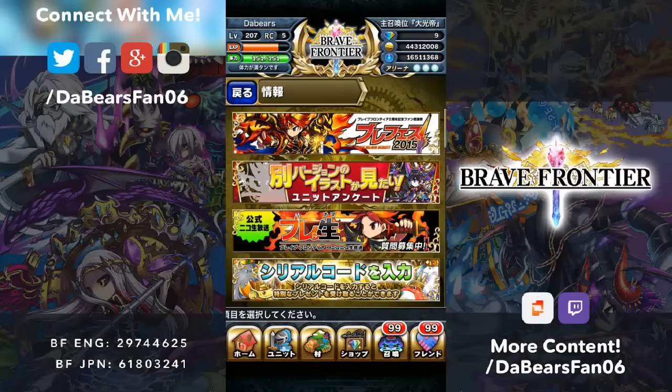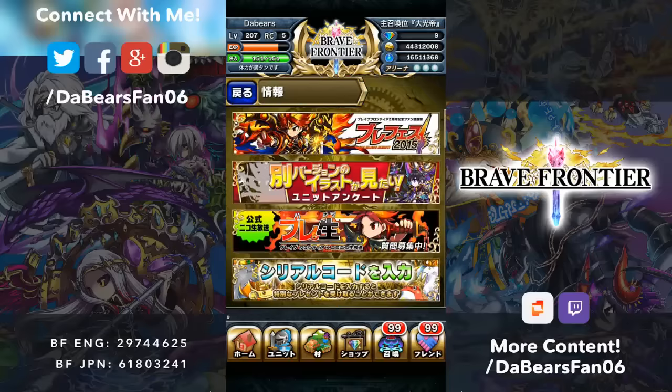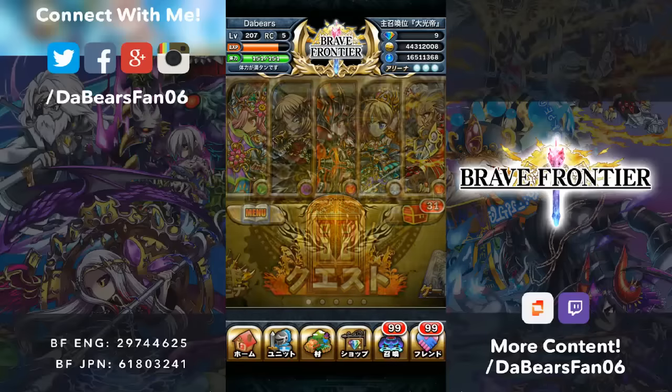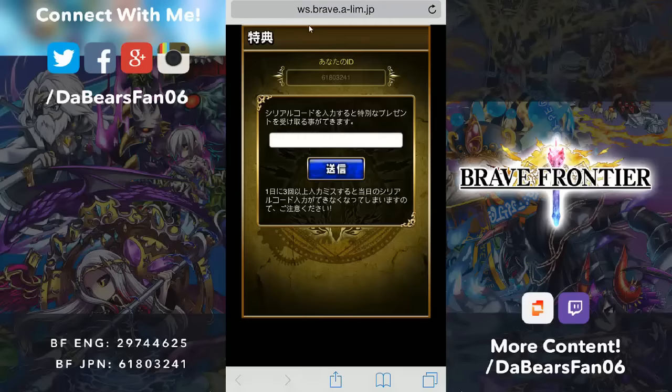Hey guys, the Bears fan of Six here today. Brief Frontier Japanese - there's just some Niko codes real quick for you guys. So you go to the menu, then you go to the settings, and you go to the one with the sphere frog and the first frog in the crystal.